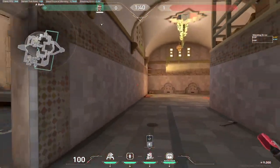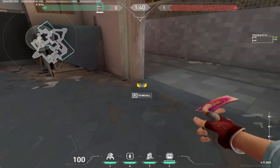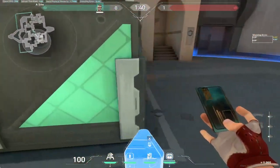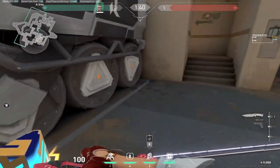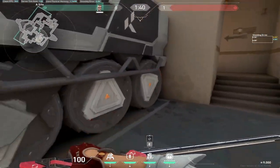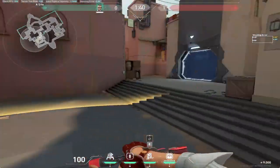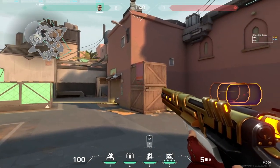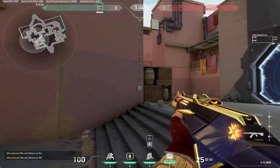Now if they're using heavy utility like Sova dart, Skye dog, or Skye flash to clear you out, the alternative setup is to put a trip here and put a TP right here. Note that you're not putting it too close — if they have a Brimstone ult you want to put it further away so that if they Brim ult you, you don't just die there. This is better with an AWP. I'll AWP here — this is an alternative to peeking showers. If I have a rifle I'll hold a little bit closer because it makes my swings a little bit faster.